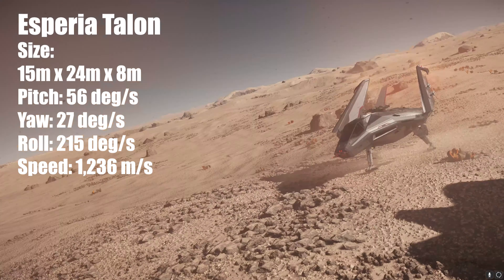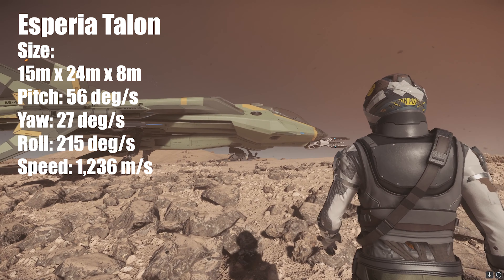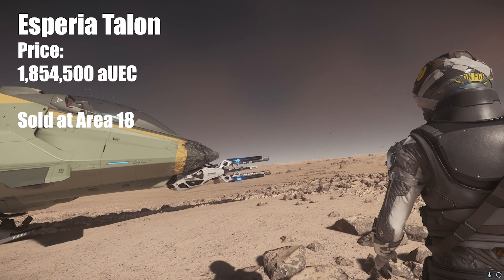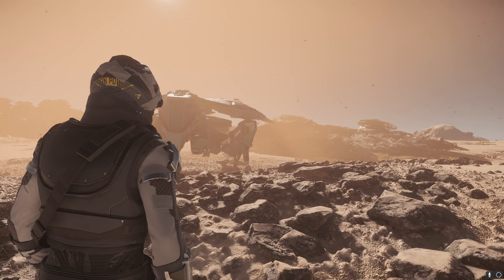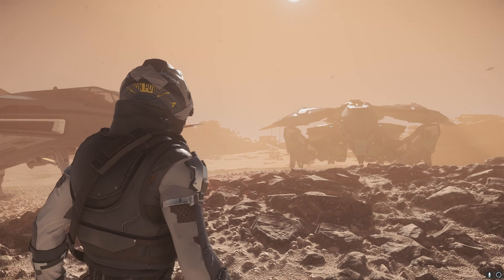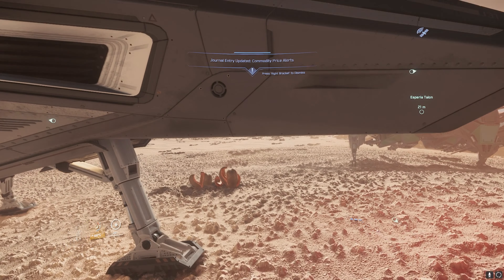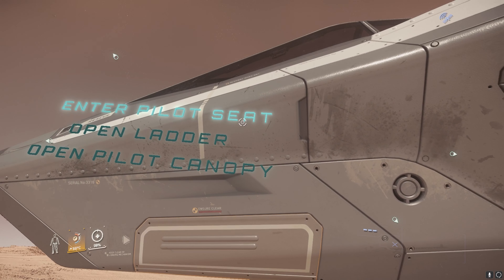The Talon is more maneuverable than the Gladius and the Arrow, and it has two size 1 shields — one more than the Arrow. So is the Gladius the best fighter? Well, yes and no. As I said, if you can aim pretty well, all of them are going to perform great. It's really just a question of taste, or whether you need a slightly better-performing ship or a slightly smaller ship.